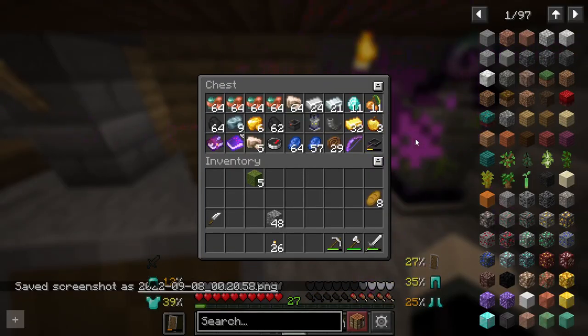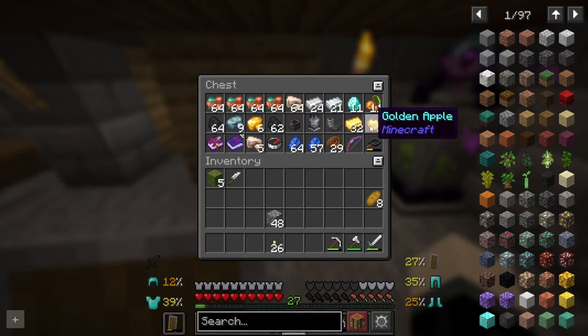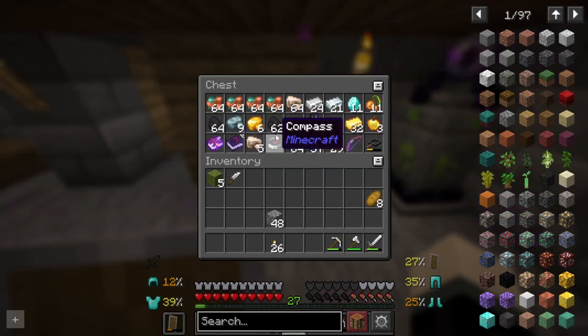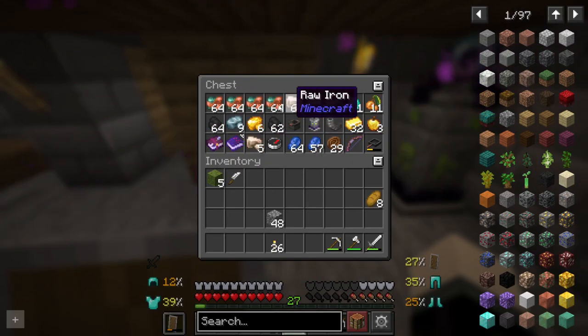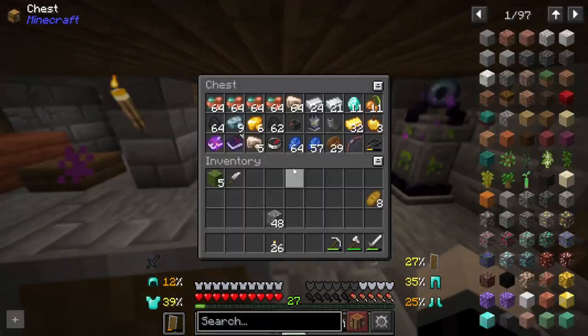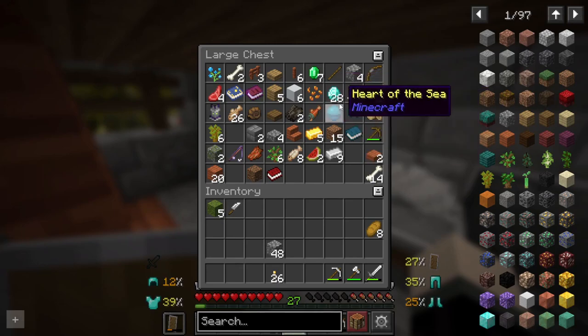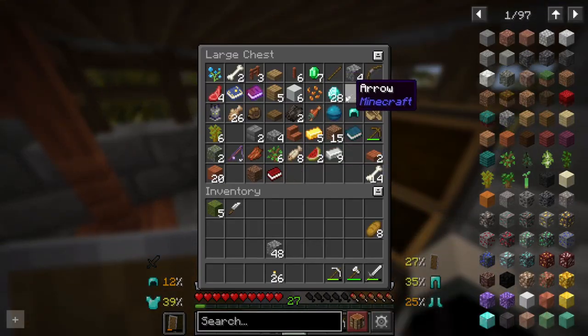Okay folks, now that we've returned you can see just the outrageous amount of items we were able to get from that cave — three golden apples, half a stack of golden ingots with some raw gold, so much copper, iron, and coal. I love it. Let's see how many diamonds we now have — okay, now up to 28. We're going to have to upgrade our armor.